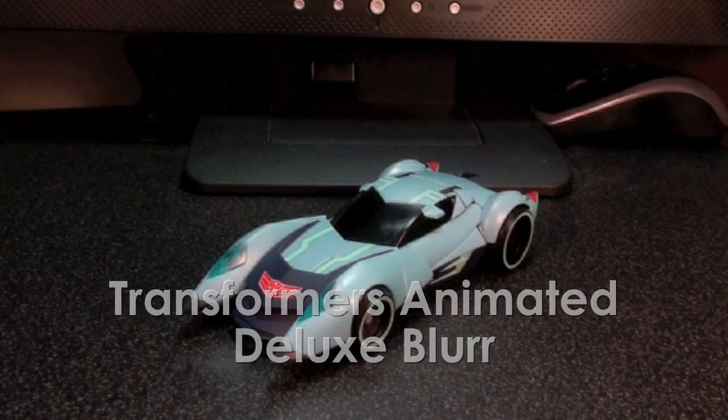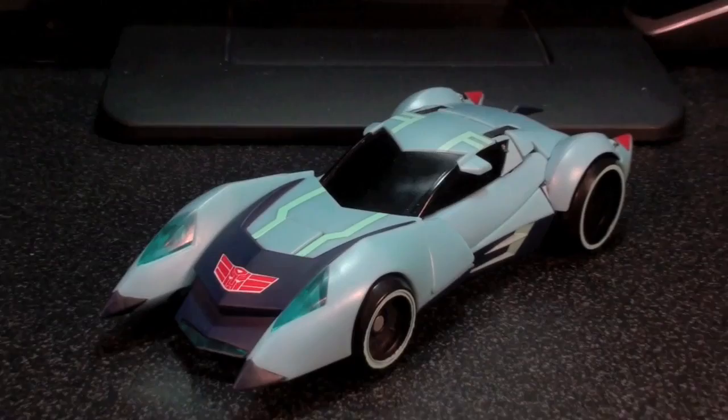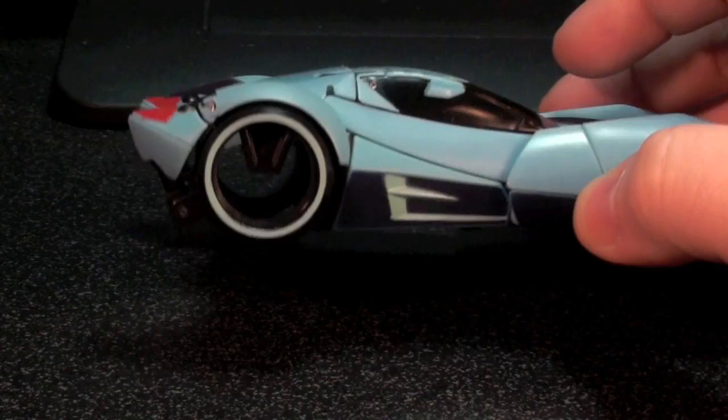Ladies and gentlemen, this is internet personality evangelist here with the final member of the animated hailstorm foursome. It's Blur! He's fast and he's a blue car. Let's get a better look at him. Blur's alt mode is a very futuristic, uber sleek sports car. He appeared in Transformers Animated as a mysterious car at first, but soon became the Blur we all know and love.